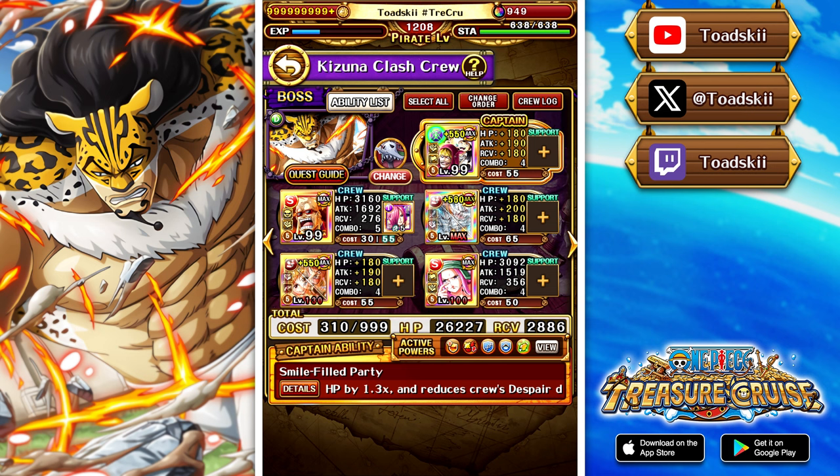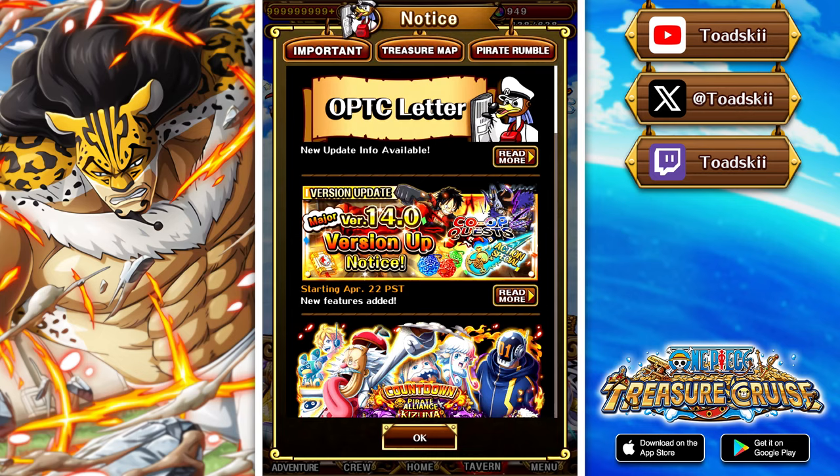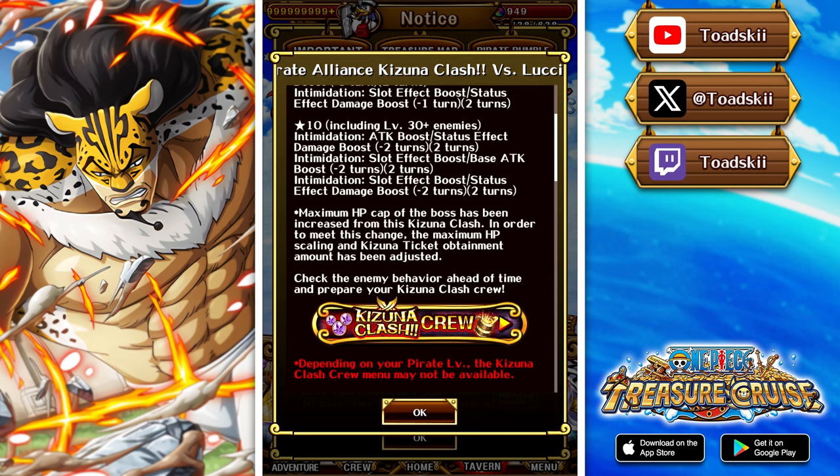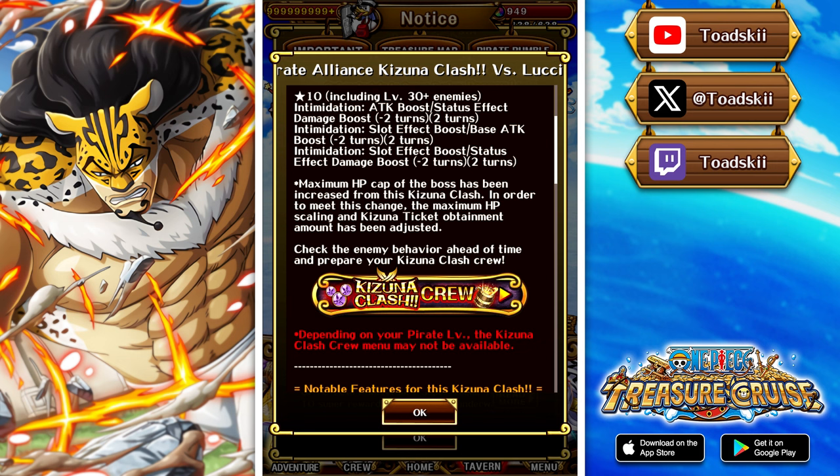Now we move on to the final boss which is the Dex variation. Going back to the notice mentioned at the start — for battle 3 of Kizuna Clash versus Lucci Dex, one of the following actions will be chosen as a random enemy action at 10-star difficulty. On both variations, before and after level 30, there is a random intimidation that will inflict one of the following: attack and conditional boost, orb and base attack boost, or orb boost and conditional boost.